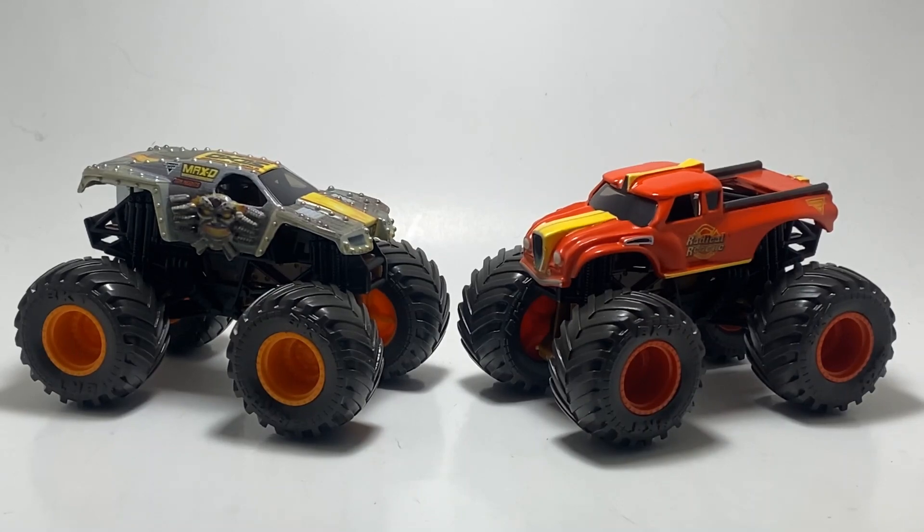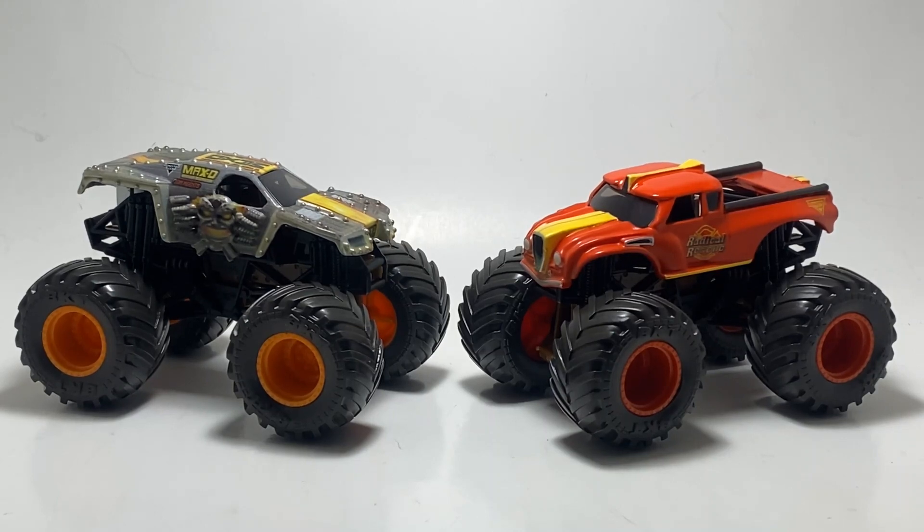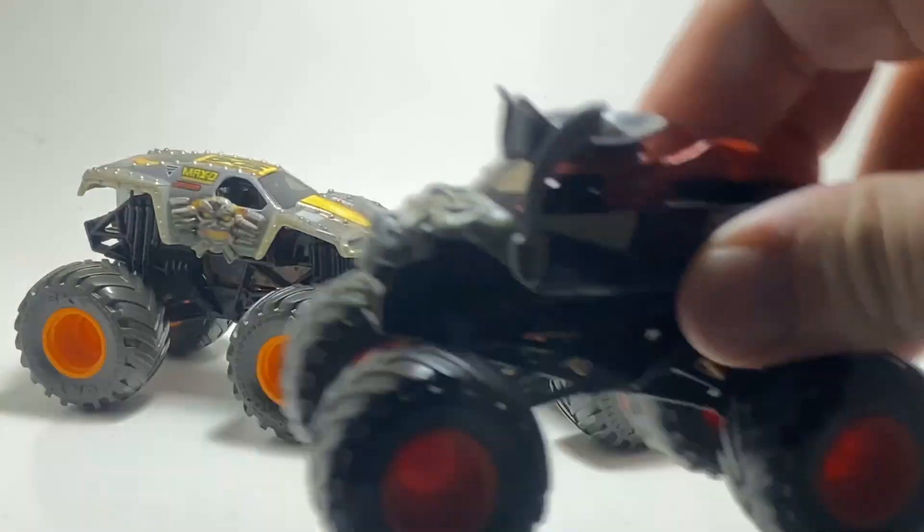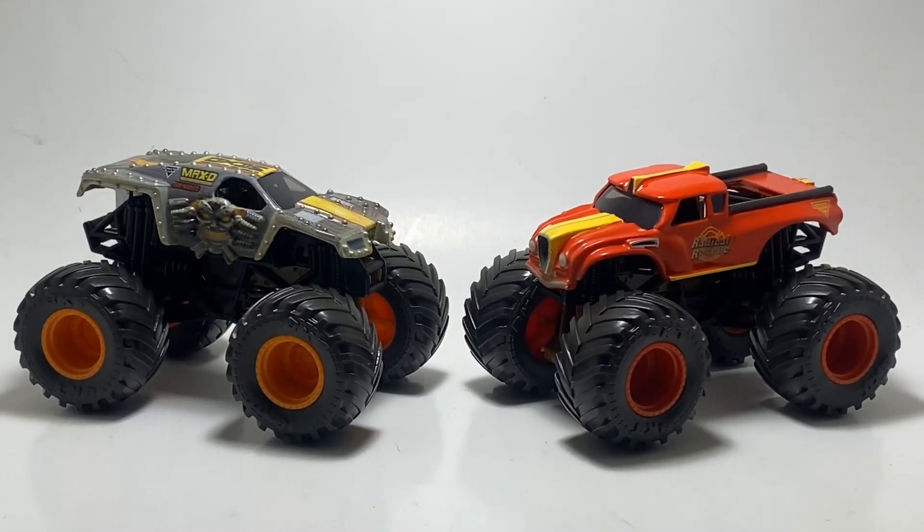Alright guys, so here they are completely out of the pack. As you can tell, Radical Rescue doesn't look like it has an ounce of dirt on it. Both these trucks do have a brown, muddy-ish brownish chassis, along with a black roll cage. Radical Rescue has red rims with a red beadlock, and Max D has orange rims with an orange beadlock. It seems like every truck in this series, or at least in Mix 12, will have the same exact chassis and roll cage. Take a nice look at these, because I'm about to make them dirty and we're going to see all the dirt in about a second.